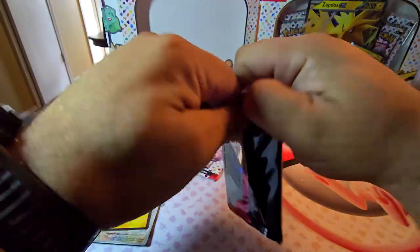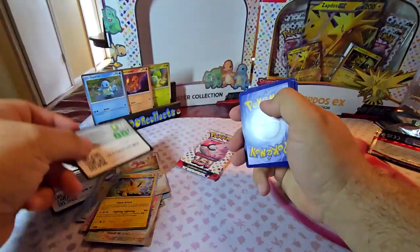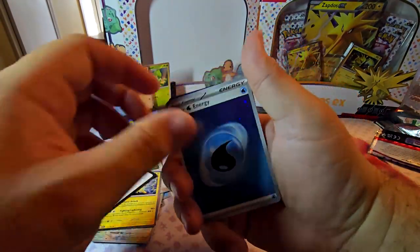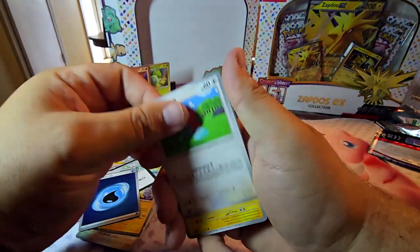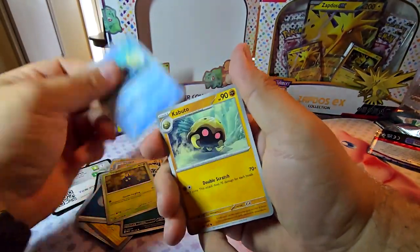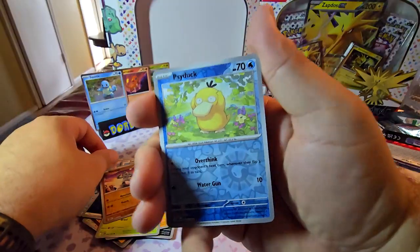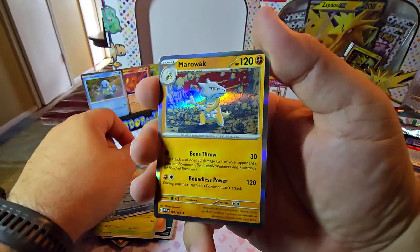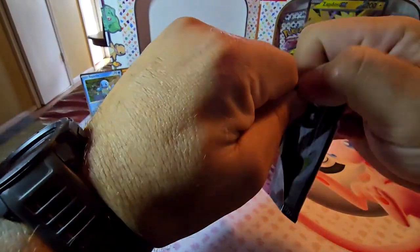Second pack. Holo water energy — that's a good start. Porygon, Electabuzz, Koffing, Tangela, Omanyte, Kabuto, Gloom, reverse Machop, reverse Psyduck. Oh, Marowak! Cubone and Marowak are probably my favorite Pokémon, so that's really cool to get that holo there. See if we can get one full art out of this poster collection.